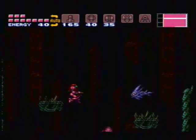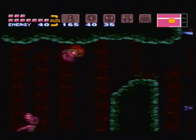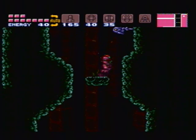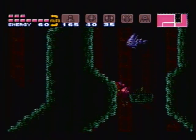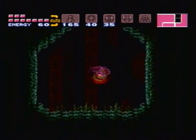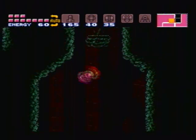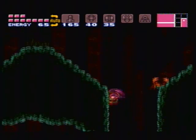Look at that beauty — speed boost and spin jump. Use the tail. Hello, governor. Governor of space pirate. Time to go back up. Now, because of the spin jump, this room is not nearly as much trouble as it once was.